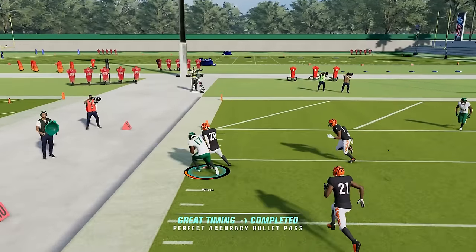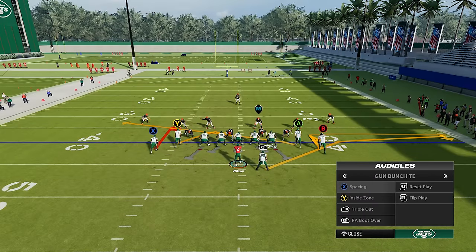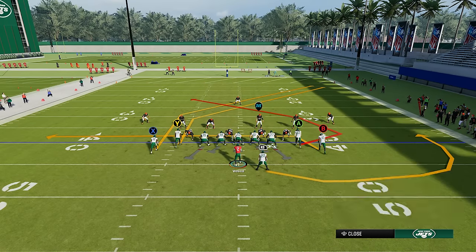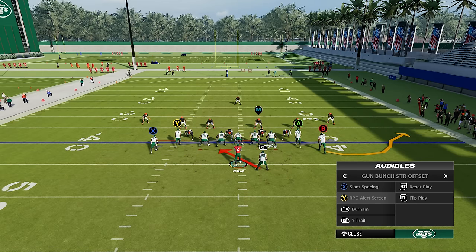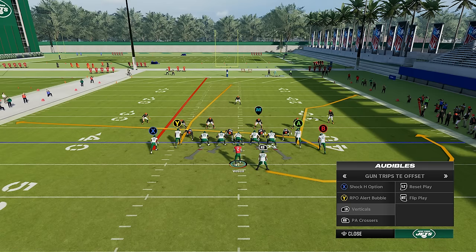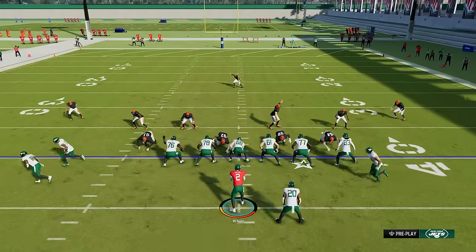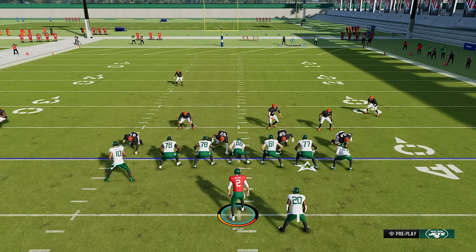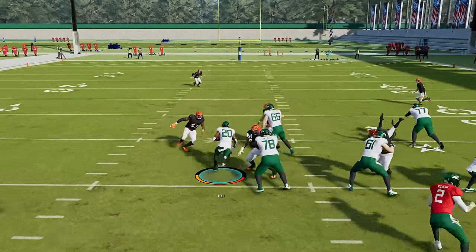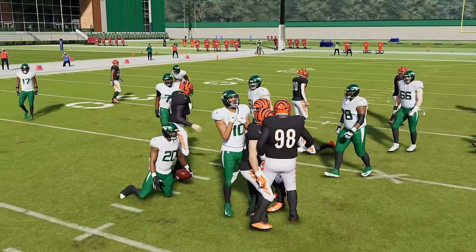What I love about this playbook is it has so many good formations, so I can quickly audible over to the gun bunch tight end for plays like PA boot over, audible over to gun bunch offset for Y trail or these RPOs, audible over to regular gun bunch for verticals, or audible over to trips tight end offset for verticals or the RPO bubble. There's a lot at your disposal in this playbook — that's why I did a full ebook on the Patreon — and this makes it super hard to go against when you have all these formations with different runs, RPOs, and passes that they have to worry about at the same time.